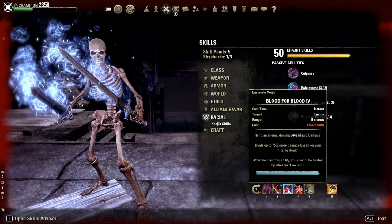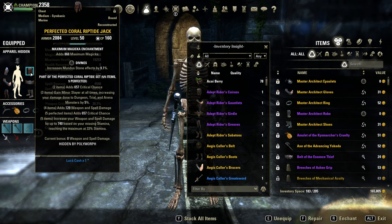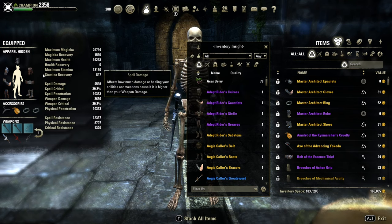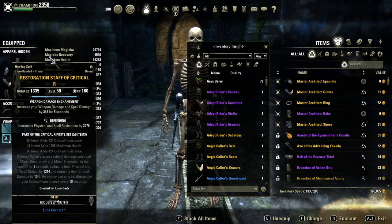Quick talk about the sets. I'm using Corruptide on the body for 740 spell damage — we just need to drain our stamina to around 33%. Combined with Warmaiden, that's almost 600 spell damage to magic damage abilities. And Balorgh as the monster set. On the backbar, just the random restoration stuff.